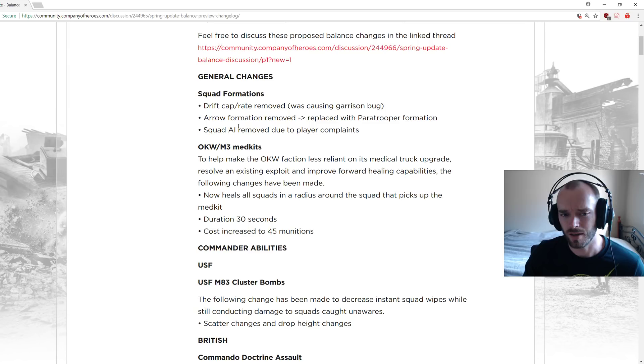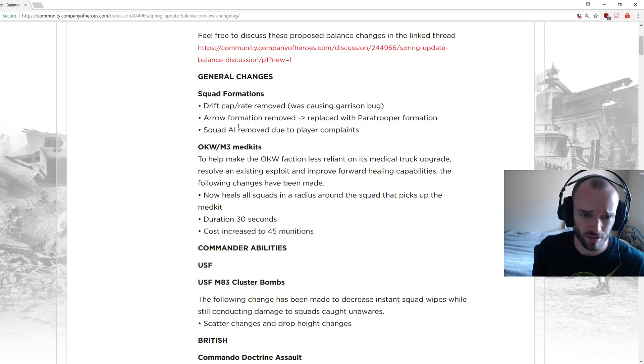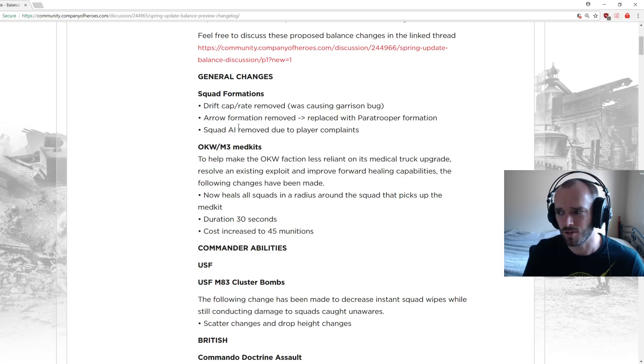The idea behind adding squad AI in the last patch was that when squads left cover — say they got hit by a mortar shell — the whole squad wouldn't die at once. With squad AI, perhaps only three of four members would leave cover at the exact time, and the fourth would leave slightly later, potentially surviving the mortar. But it just led to units feeling unresponsive, so it's better removed.